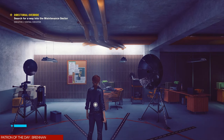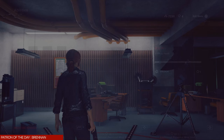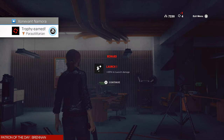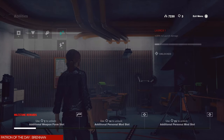Welcome back to my road to completion guide for Control, this is episode 5. We're going to pick up a trophy called Para Utilitarian at the beginning of this episode — we have to unlock one ability from the skills tree. You can see here that we have four to choose from. Go ahead and unlock Launch One, which gives you the ability to increase your damage when you use Launch, by far one of the best abilities in this game.